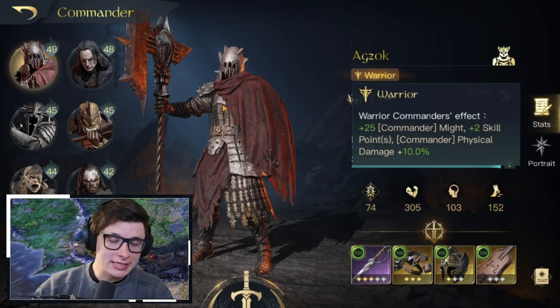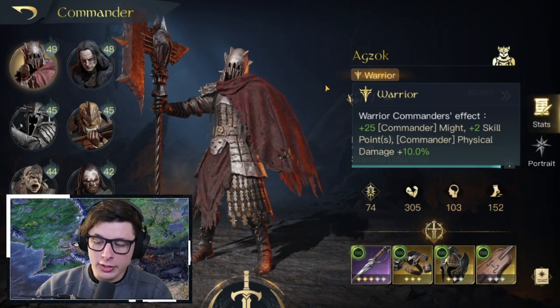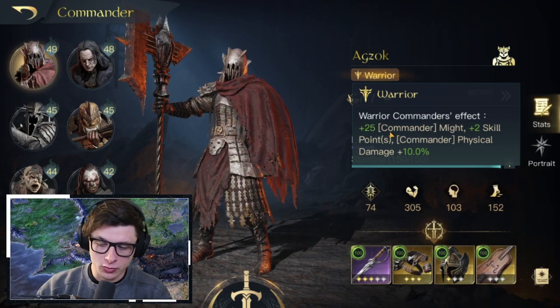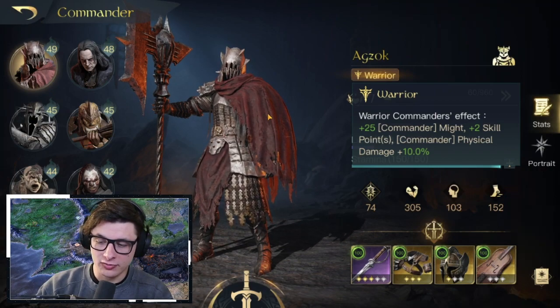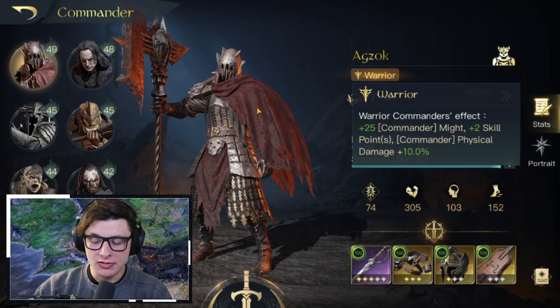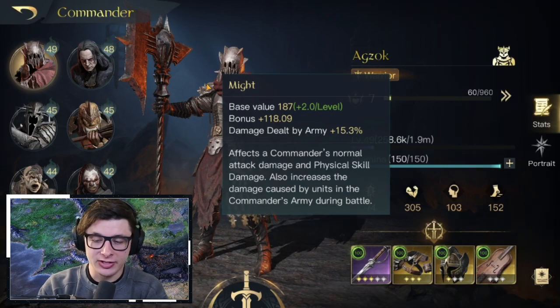He's got the Warrior perk to start out with, which gives him an extra 25 Might, two extra skill points, and deals an extra 10 physical damage, which pairs nicely with the skills we're going to run with him.